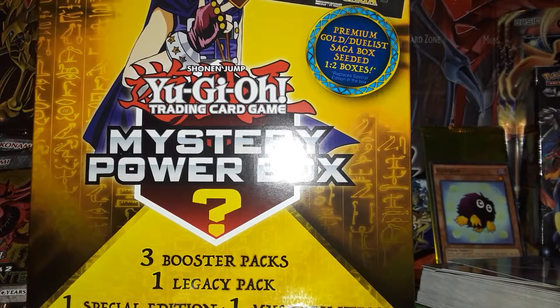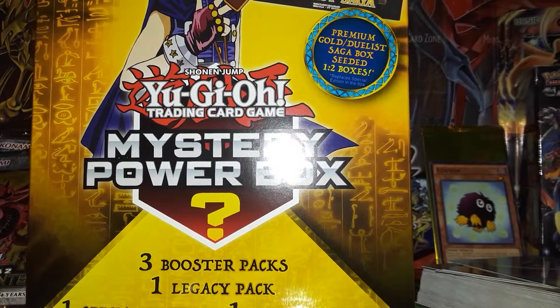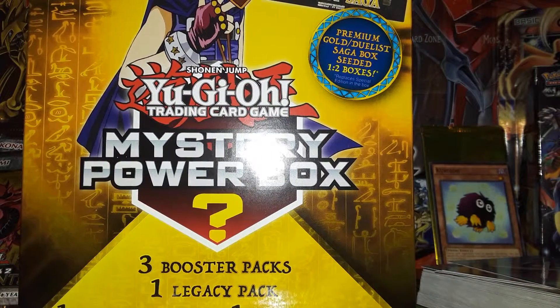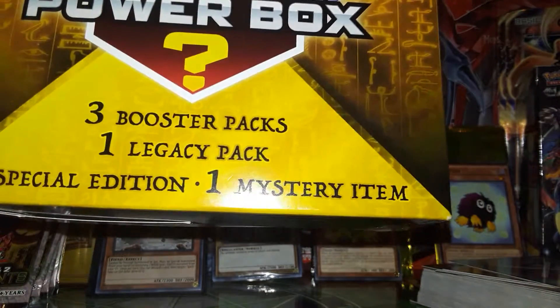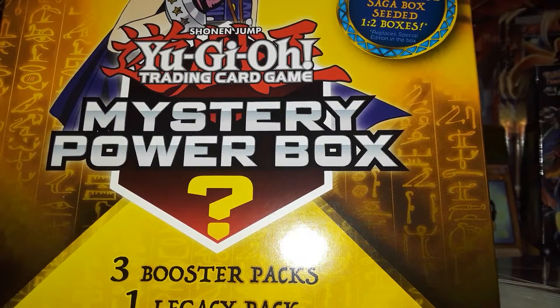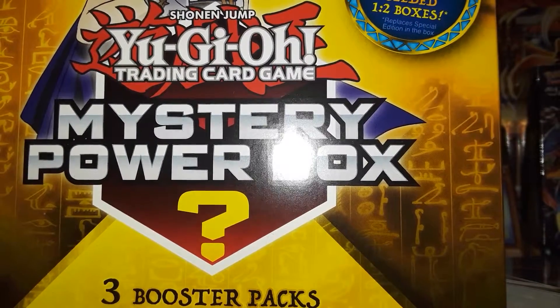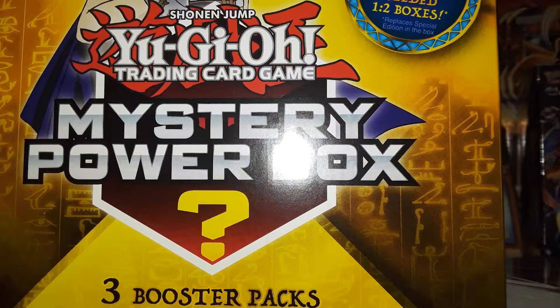Hey guys, Maverick here. Today we are opening up the most recent mystery power box — I'm pretty sure this is the newest one. It comes with three booster packs, one legacy pack, a special edition, or in lieu of the special edition it could come with a Duelist Saga or a Premium Gold. I don't know if that's Premium Gold one or Premium Gold two. But it could be one or the other. Anyways, we're going to open this.